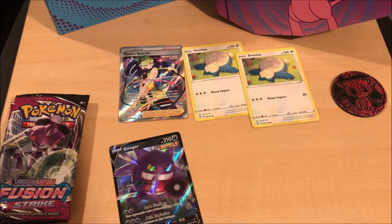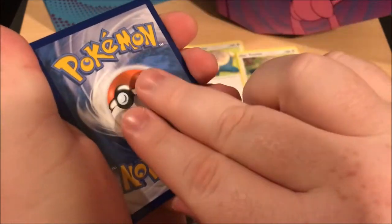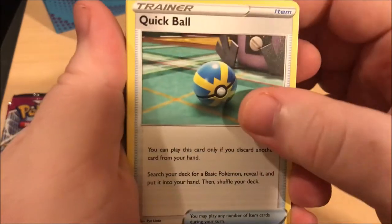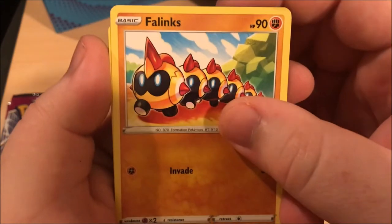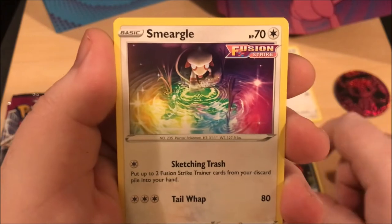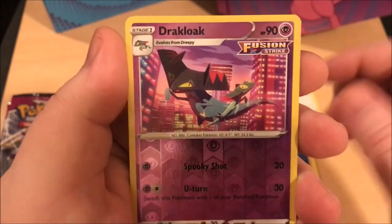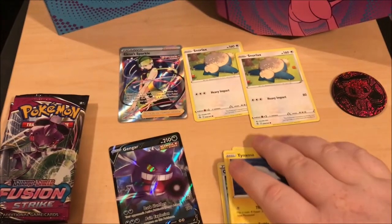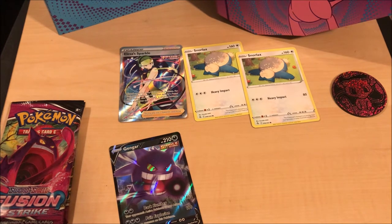Alright, two Snorlaxes, still four packs, we're doing good! Okay, one, two, three - water. Oh my goodness, I almost said fire. Got a Quick Ball, Copperajah, Feraligatr - but that's a different art than the other one - another Morpeko, there's the Smugle, Qwilfish. Let me just chill and pull. Crumbo. Wow, this new setup - I gotta stretch every time with where my camera's at now.